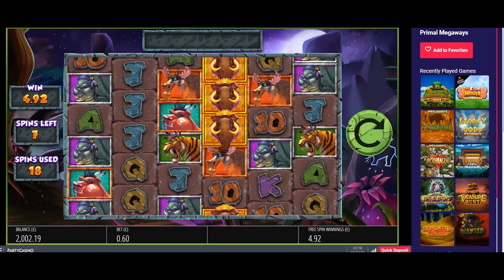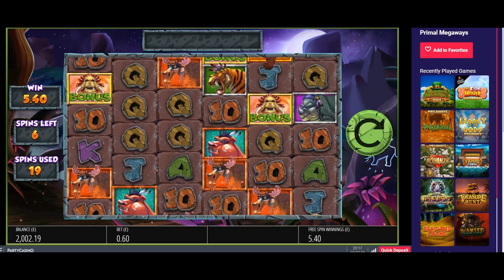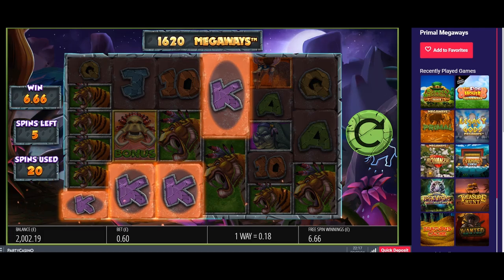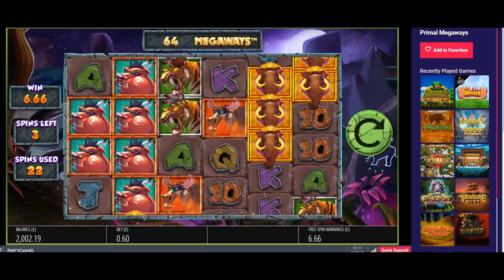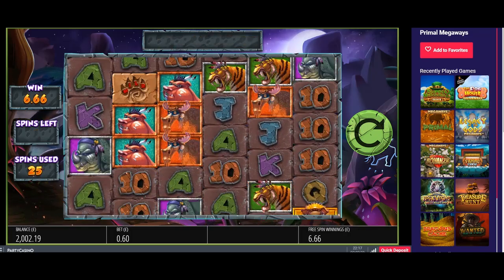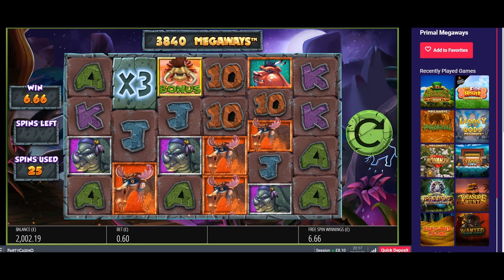I've still got some spins and I've not even broken £6 yet. Getting very close though. I broke it now — come on, I need some good spins. 22 spins and I've got £6.66. This is terrible. Last spin. That is horrendous — absolutely horrendous. 25 spins, 8 counting.